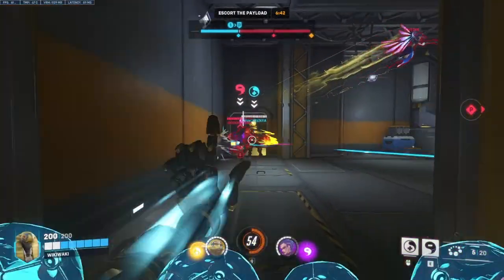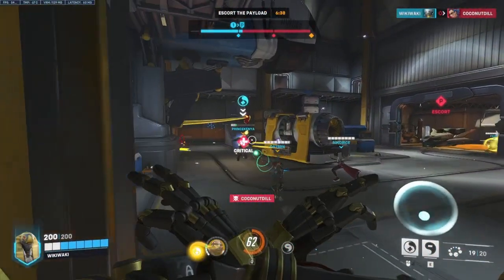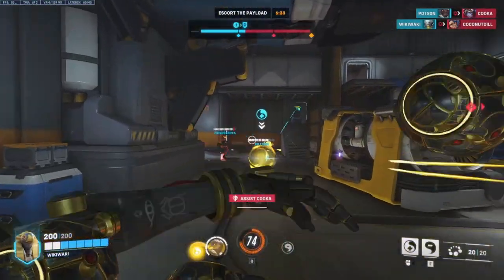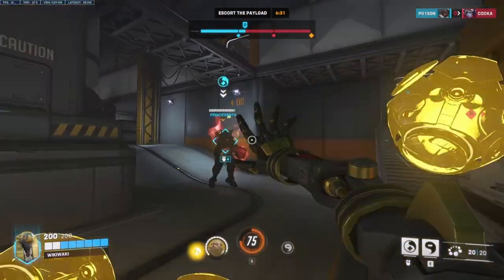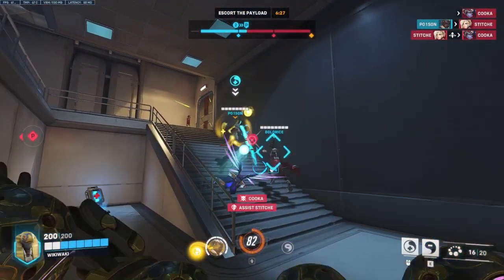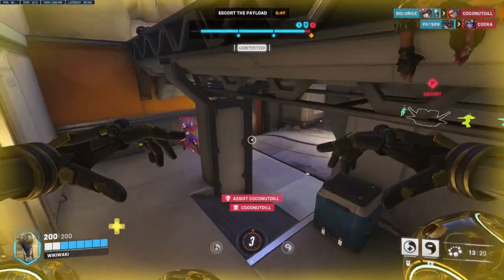Discord Orb is arguably the strongest ability in the game, and is the main reason you'd ever want to pick Zenyatta. With the new ping system, it allows Zen to simply mark a target for everyone to burst down. Because of Discord's long range and Zen's incredibly high damage projectile, they function perfectly in dive and poke comps, having a high reward of burst damage, though Zenyatta is also, ironically, pretty susceptible to dives himself.